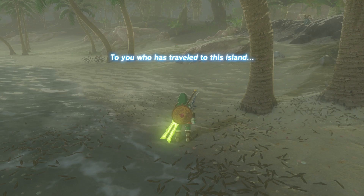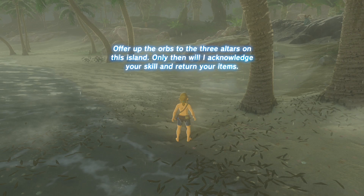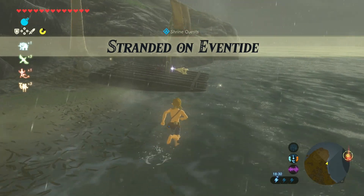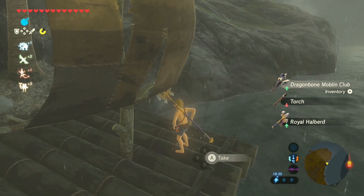And now you will lose all your weapons and your clothes. All we have to do is turn around, go back towards the raft, and there are the weapons that we dropped off — we can pick them up and use them for the island.